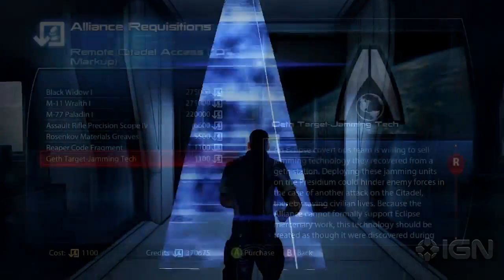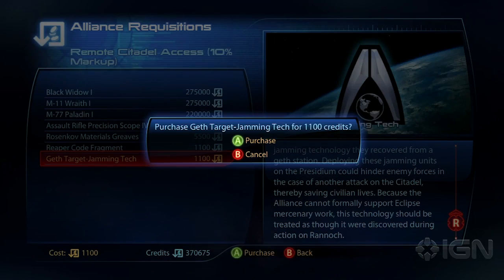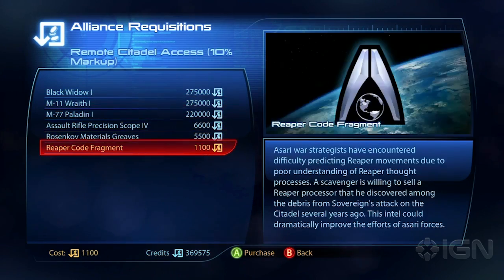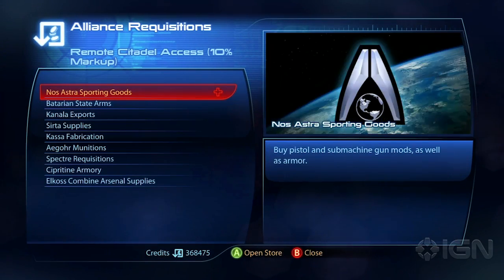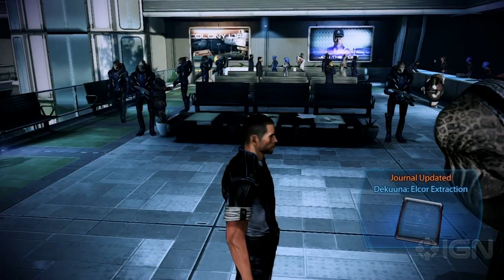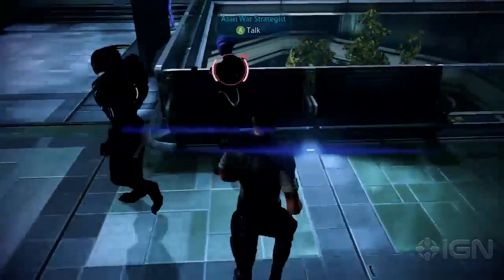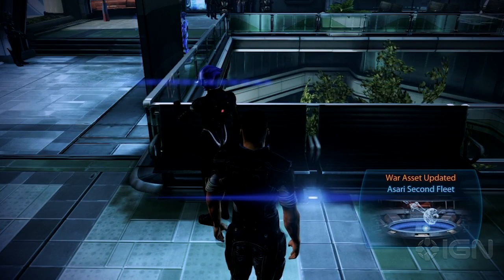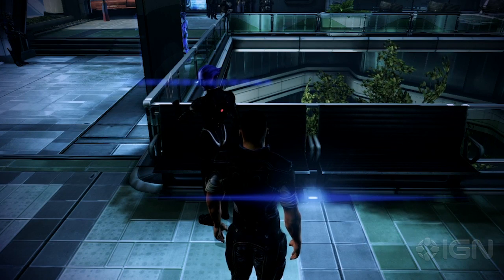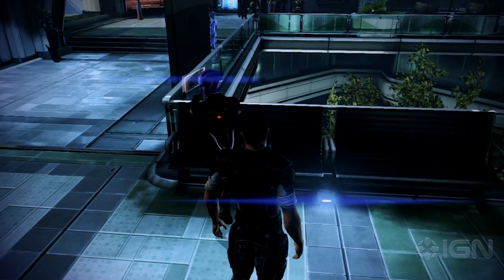And to solve it, I was actually able to buy the necessary information at the Alliance Requisitions Terminal, which is on the Citadel and also on the Normandy in the basement. So once you buy the necessary piece of tech that you need, which I did on the Normandy, bring it back to the Asari, who will probably be in the Presidium Embassies later on.